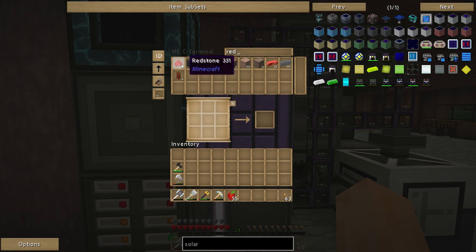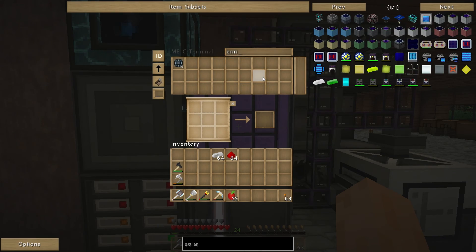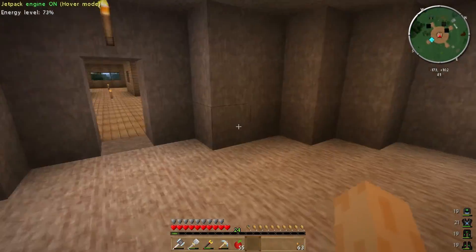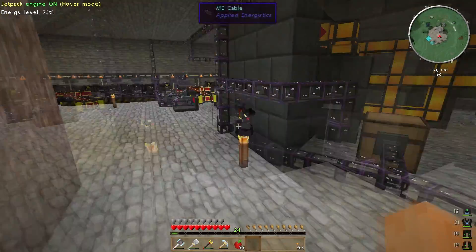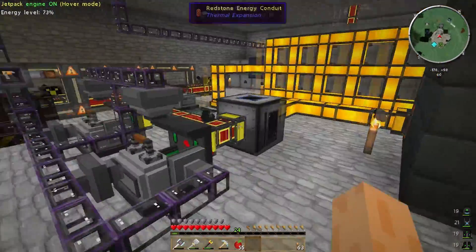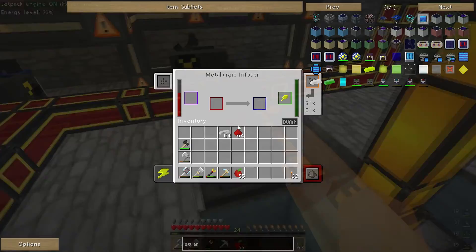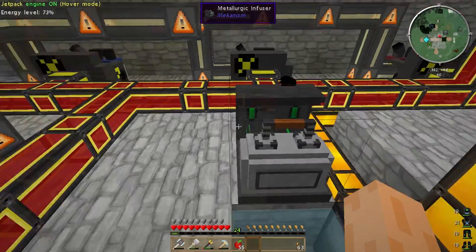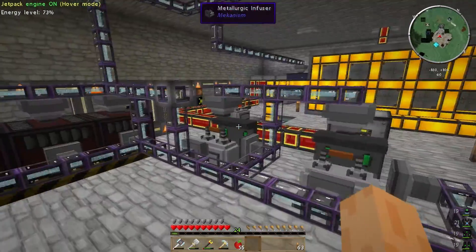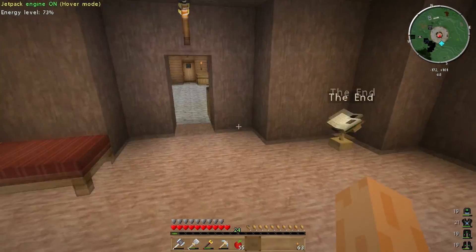I'm going to grab some redstone and some iron real quick. I'm not sure how many enriched alloys I've got right now, so I'd rather get them processing before we get started. Let's go down to my basement where all my big machines are. This is my redstone metallurgical infuser. I'll get that started — getting some iron enriched with some redstone. We can pop back upstairs.